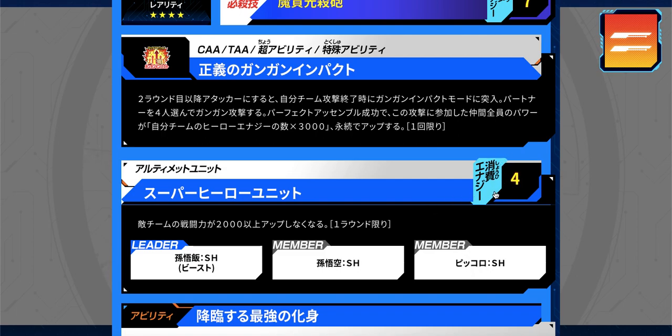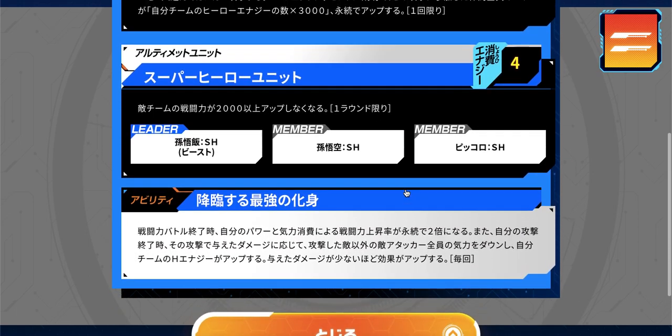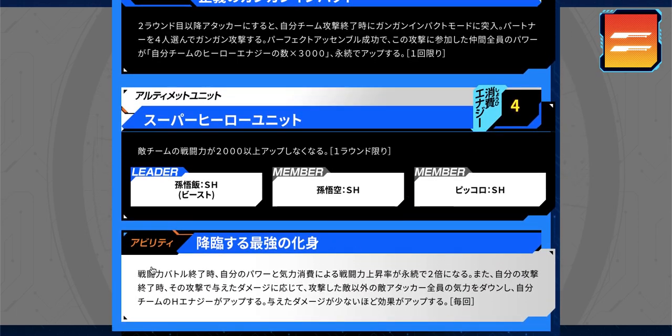He has a unit with Goku SH and Piccolo SH — both movie versions with good cards — costing only four energy. The effect prevents the enemy's power level from going above 2000 that turn, which pairs well with the rest of his kit. His main ability is very strong: at the end of the power level battle each turn, Beast Gohan's own power and power level both double — already extremely powerful on its own.